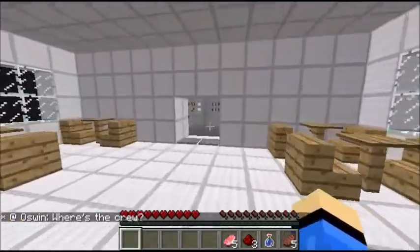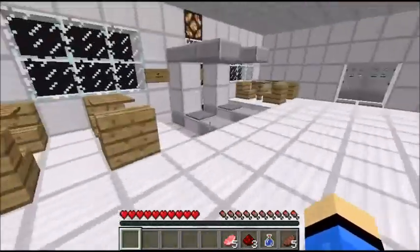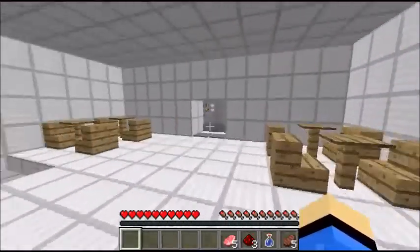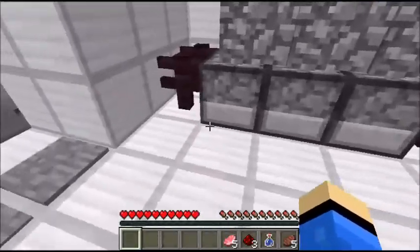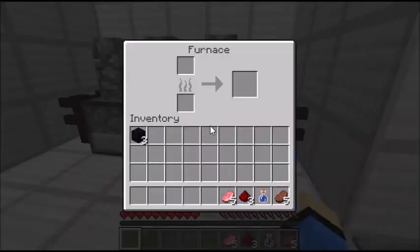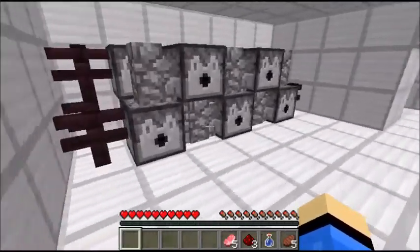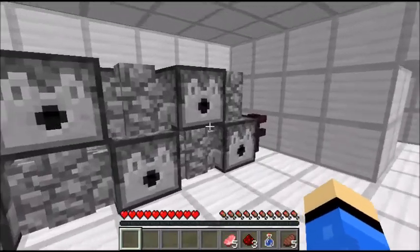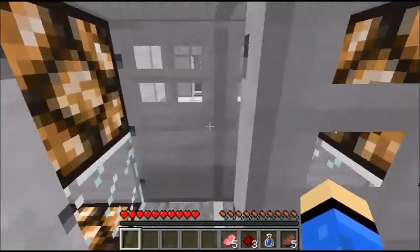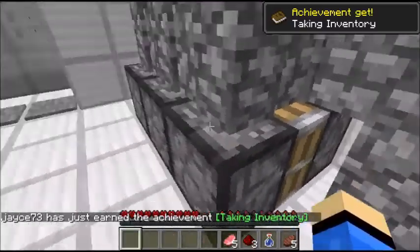Down to level two. All right, I came out of level two, so level one is where I'm supposed to go. Is there anything in these furnaces? Nope. Nothing in there. Pistons.